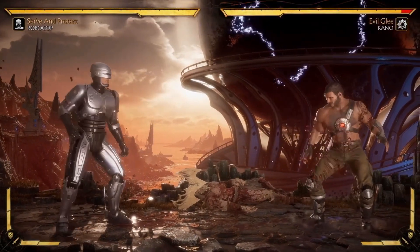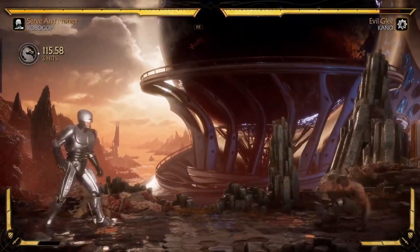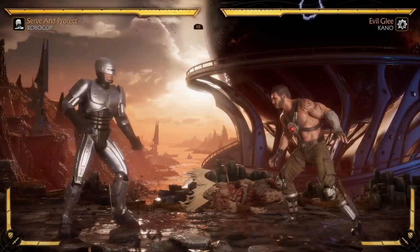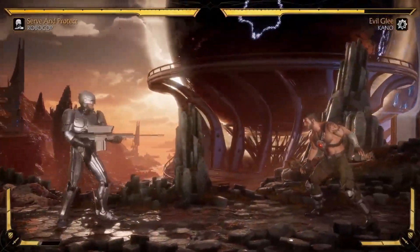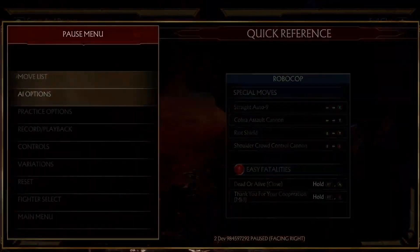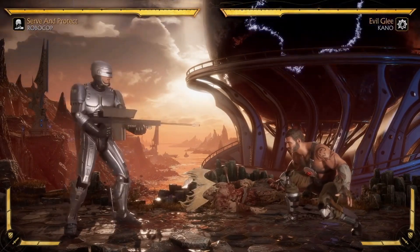Onto his base special moves — of course he's got the gunshot. You can amp it for two additional shots, making it a strong basic zoning tool. He can also use the Cobra Assault Cannon — a much bigger, much meaner fireball. You can amp it for additional hits. While the base cannon is a high and duckable, the additional hits when enhanced are mids, so if you duck the high, you still have to block the follow-up — you're going to get got.